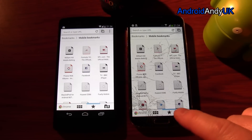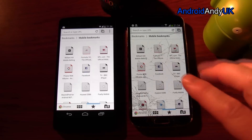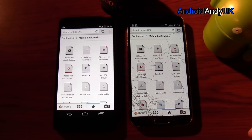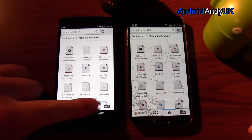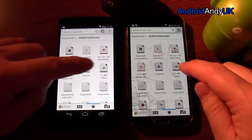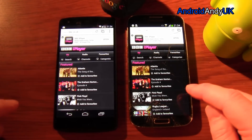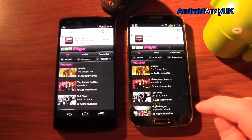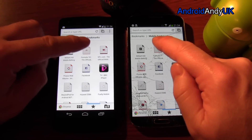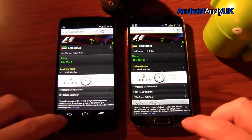Before we start the browser test, it's worth noting the S4 can fit a whole extra row of icons compared to the N5. Plain and simple — I'm going to tap on one of these pages; we'll go for BBC iPlayer. The N5 — I'd almost need a slow-motion replay — I'm not entirely sure if I tapped too quick, but it looks like the N5 won that. That was very clear; the N5 won that with a very fast browser load.